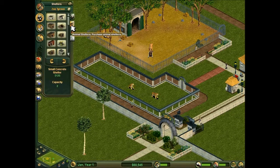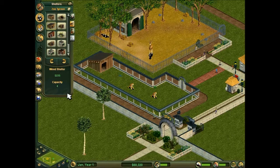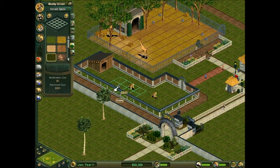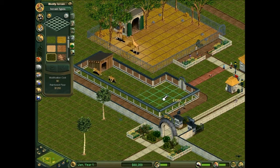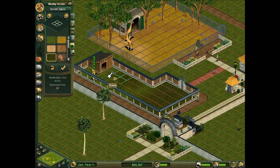Male and female, first things first — they will need a shelter. The Bengal Tiger likes the wood shelter, and it also needs some rainforest terrain. It would help if I could get my sizes correct. Fill that in with rainforest.